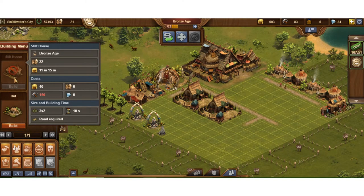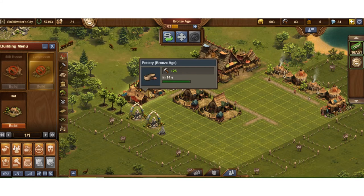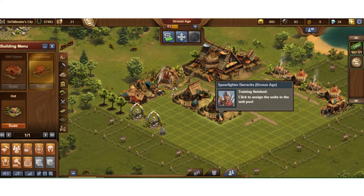I click here, go to the house, and want to place a stilt house — oh no, I don't have enough supplies because I just spent them all. Now I have to wait for my supplies to come back in. A little mismanagement on my part — I got a little anxious unlocking troops.